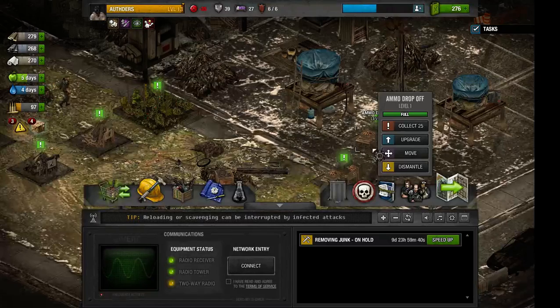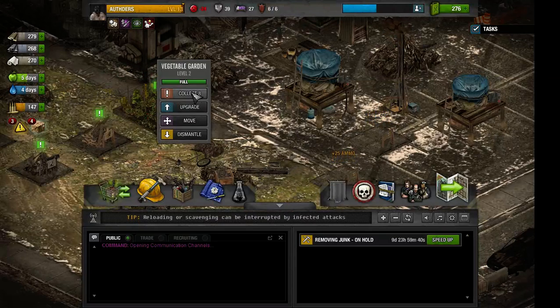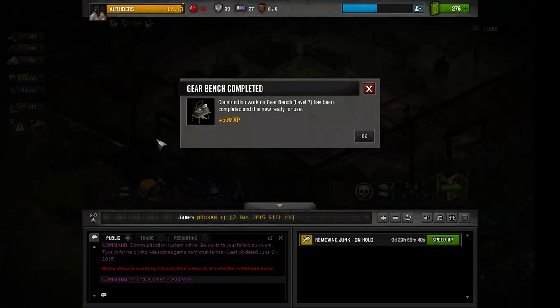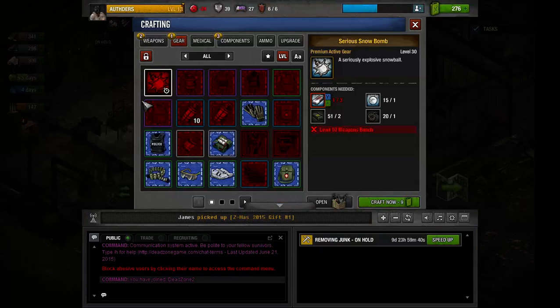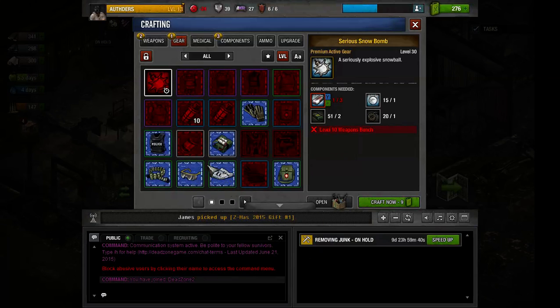Let's collect all of this stuff. Allow the chat to open first, then collect everything. Okay, we've got plot. So what did we unlock? Oh, they improved that.